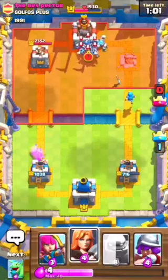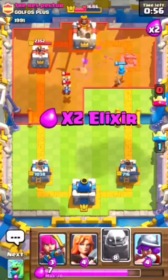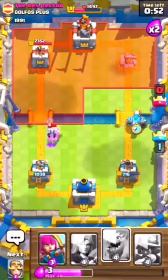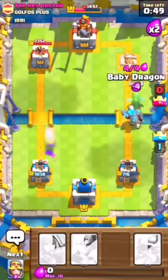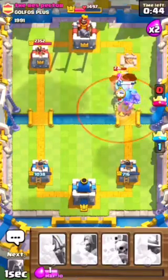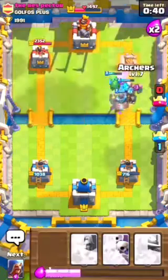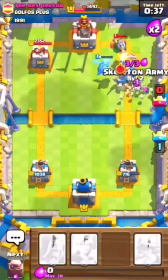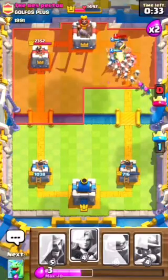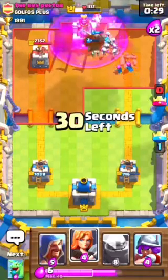That worked out really well. We're going to be placing another Golem and a Baby Dragon right there - I should put the Baby Dragon behind it. Just to take out that Witch. And a few Archers for air and Skeleton Army. Looking really good right now. The new deck looks like we're going to be able to defend and take over his tower.